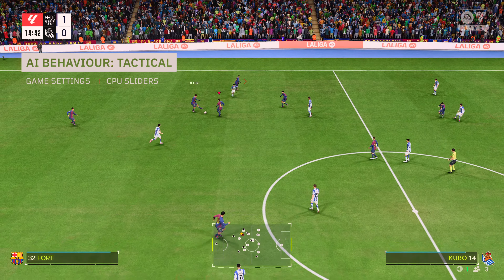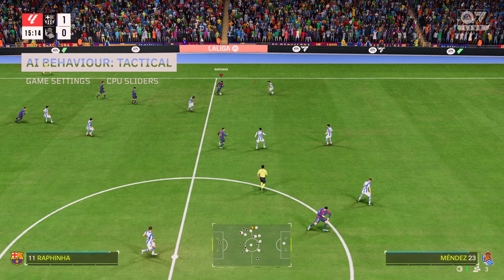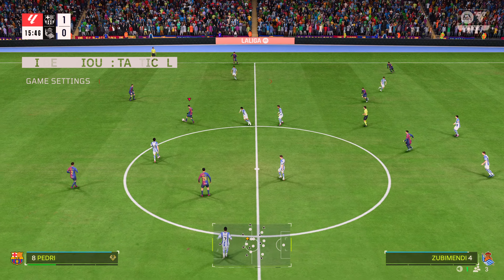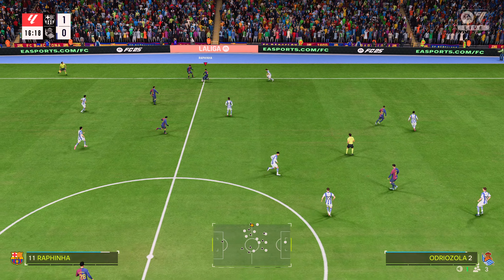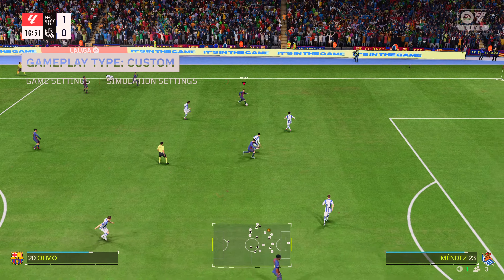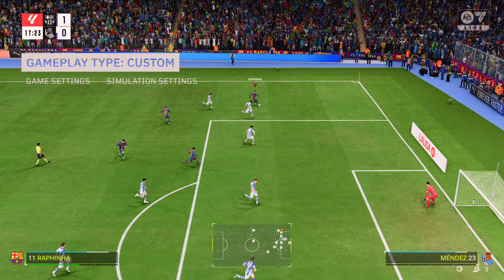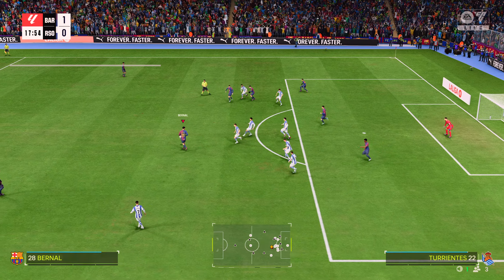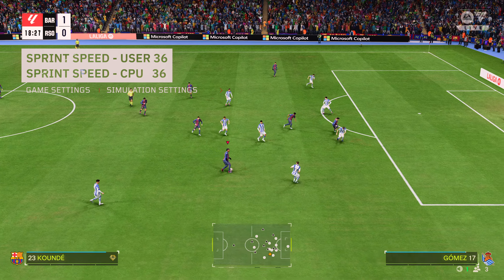Real Madrid will play more like Real Madrid; Las Palmas will play more like Las Palmas. If you set it to dynamic, the AI will react based on learning how you play them — teams will learn from previous matches, so it's optional. I personally prefer my opponent to play to their style, so I set it as tactical. To activate the custom sliders, notice my subtitles — go to Game Settings, then the subcategory Simulation Settings. There you'll find Gameplay Type; change this to Custom. Sprint speed was increased to 36.